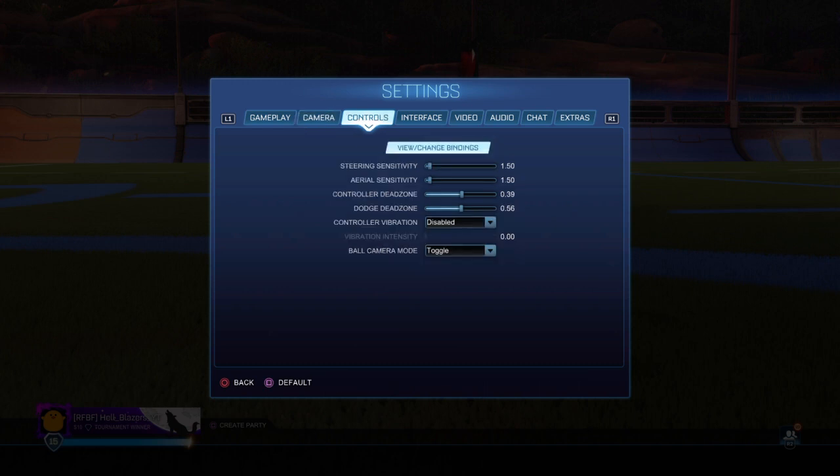This also goes with your steering sensitivity, your aerial sensitivity, your dead zone, and dodge dead zone. Everyone's controller is different, so you may have to adjust these settings to make sure you are comfortable. That will help you with car control, double jumping, and dodging as well. You need to make sure your settings are very comfortable for you — if not, you are going to experience some trouble in the game.